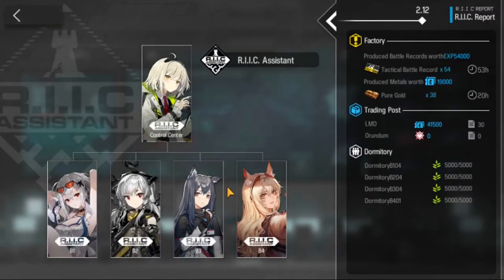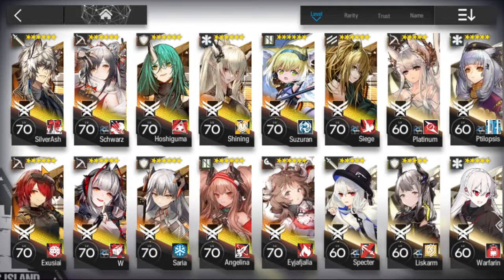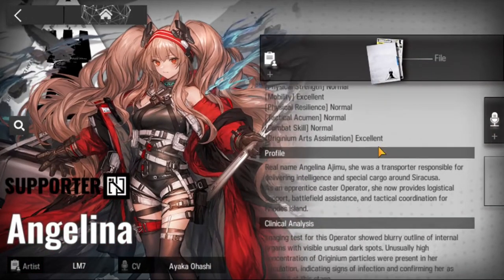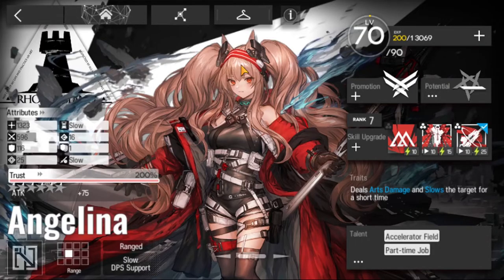Note that trust points don't directly equal the percentage — a chart shows how many points you need for the next percentage. As trust increases, you unlock files on the operator giving personal background and extra details. At 100%, the operator stops gaining stat buffs. If a friend uses your operator, they only receive trust benefits at half the percentage — so at 100% trust they receive 50% of the benefits. However, at 200% trust, the friend receives 100% of the trust stats.